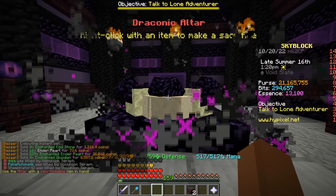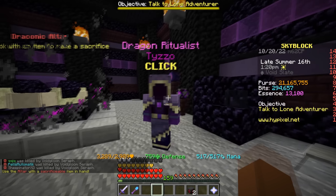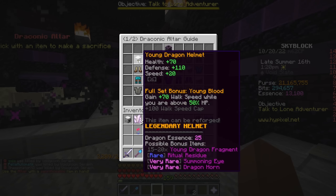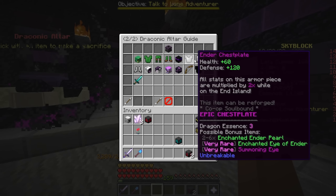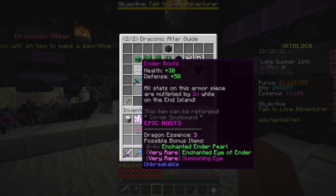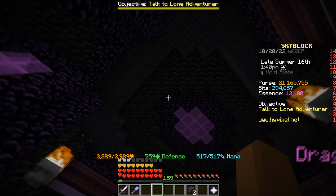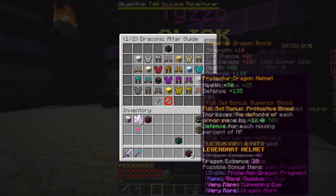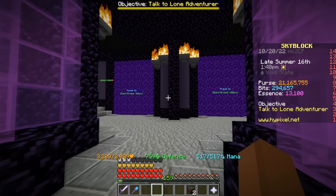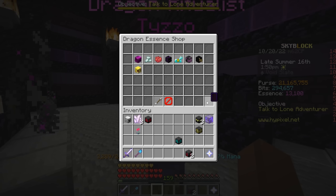That's not the only strategy to make a ton of money with the End update. One of the things you can do is go into the Draconic Altar where you can exchange items and get a ton of different rewards. You can put items like Ender armor pieces in there, which are considerably cheap. This could be a really good option for early game players who can't one-shot sea lots or the sea lot bruisers.